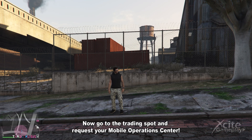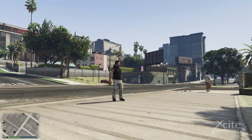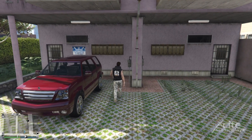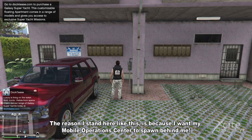Now go to the trading spot and request your mobile operations center. I'm standing here so that my mobile operations center spawns behind me.